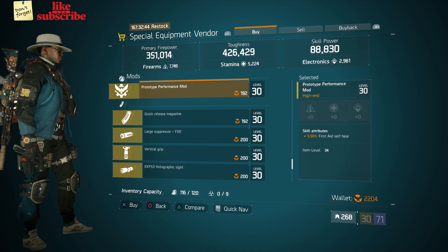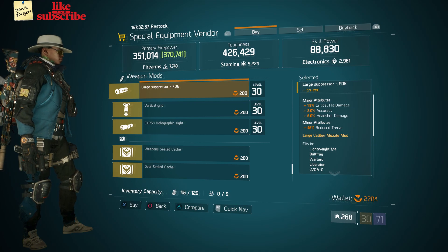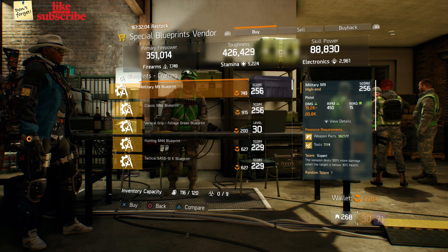Also here we got a Prototype Performance Mod with 5.50 first aid self-heal. Also here we got a Large Suppressor FDE with 19 percent crit damage, two percent accuracy, and six percent headshot damage.